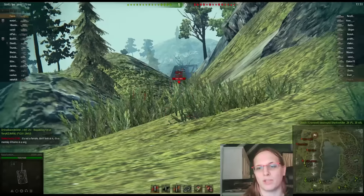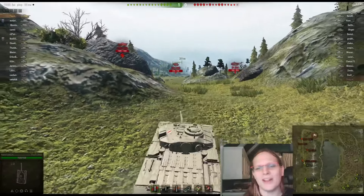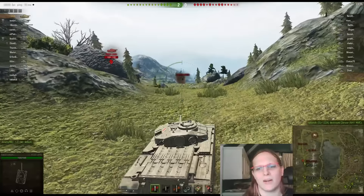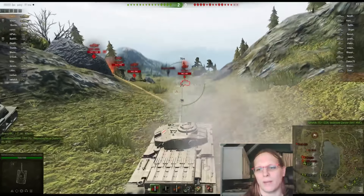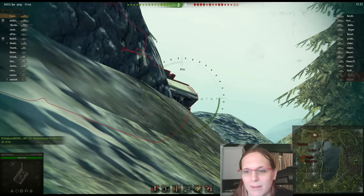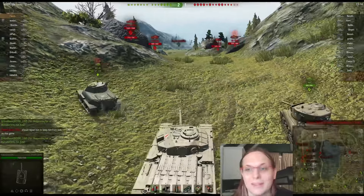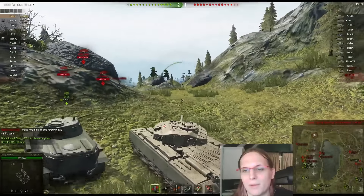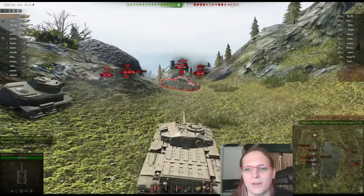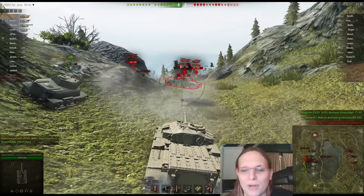I spot the enemy arty and bounce the St. Emile — we call it the syphilis machine. I lock onto the arty and consider going after it. I want to get unspotted and re-angle. Our arty takes care of the artillery problem, which means I can have a nice leisurely stroll through — oh my god, that's a lot of tanks. These are tier 5s, 6s, and a pair of 7s. I can punch them all, and they can shoot my turret all they want.